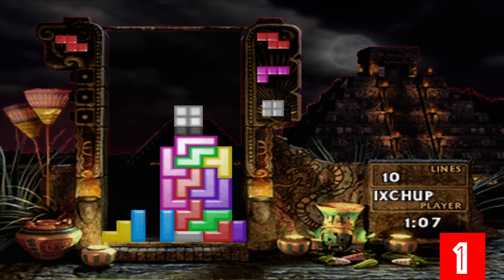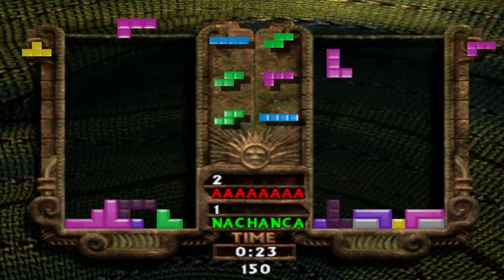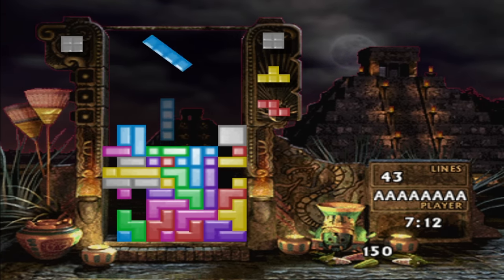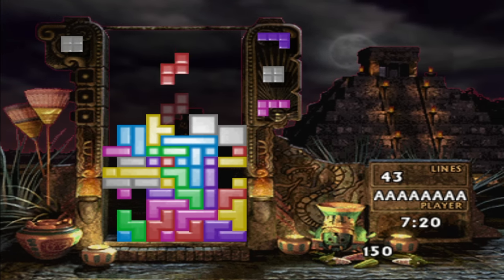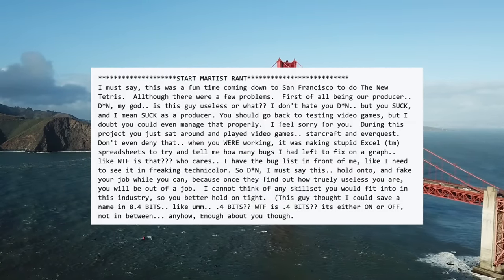Tetris is a game everyone and their grandmother has heard of, being released on more platforms than any other game ever. The New Tetris by H2O Entertainment was an attempt to add freshness to the series as a Nintendo exclusive in 1999, with new gameplay mechanics and a soundtrack that left most critics fairly impressed. One person who wasn't impressed was a developer who left their endless rant in the game's code, which hackers managed to uncover shortly after the game's release. The more than 1,000 word rant, labeled 'Dave rant' from lead programmer David Preeti, begins by saying it was a fun time coming to San Francisco to work on The New Tetris — except there were a few problems.